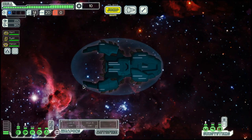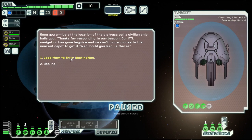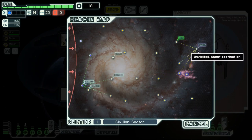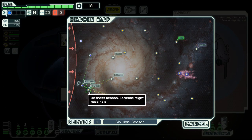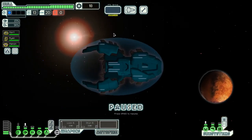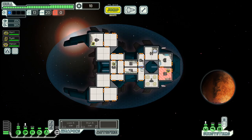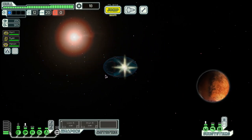We shall go to this distress here as we found nothing at the current system. Distress can be a trap or it can be a good thing. We got the quest here. Let's see if we can make it. But there is another distress here — giant spiders. Those are not good, so we leave that quest alone and move on to the next distress call.